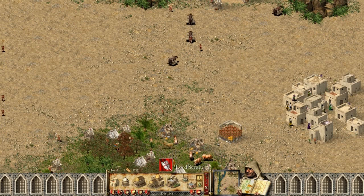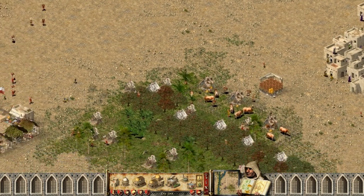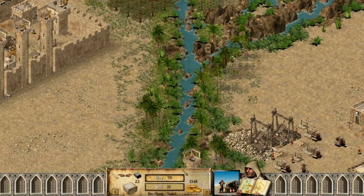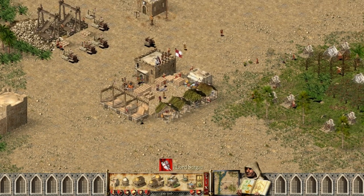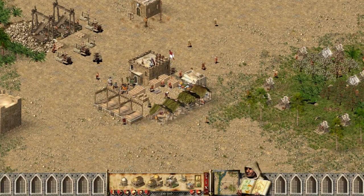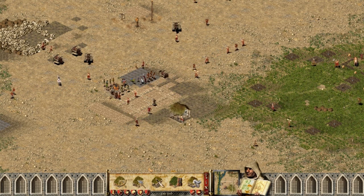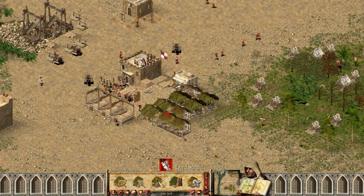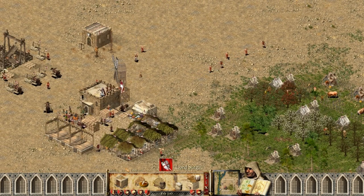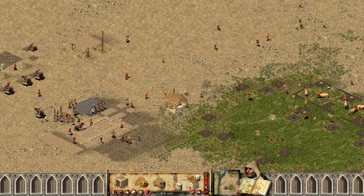I need some more hovels. I'm going to place a church but I don't have gold. Let's make more blacksmith workshops and more armorer shops — I want to make a lot of knights. I built some dairy farms and wheat farms, and for that I need the mill and some bakeries. That's a good place for the bakeries.